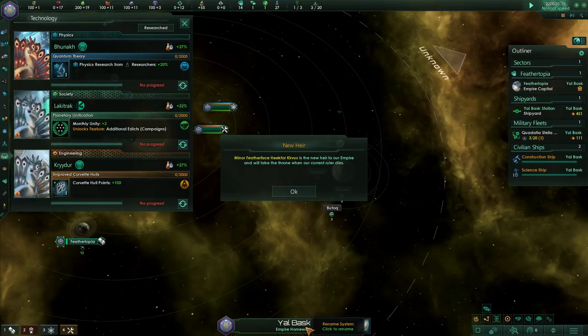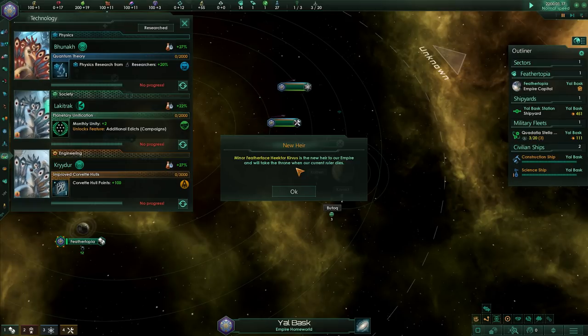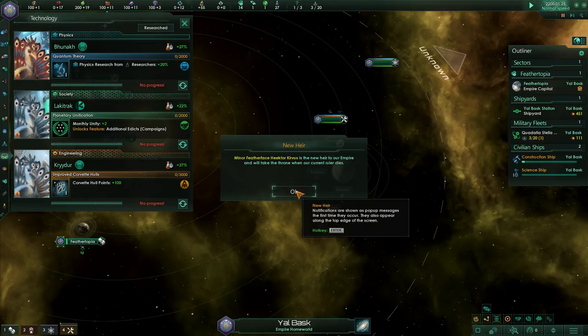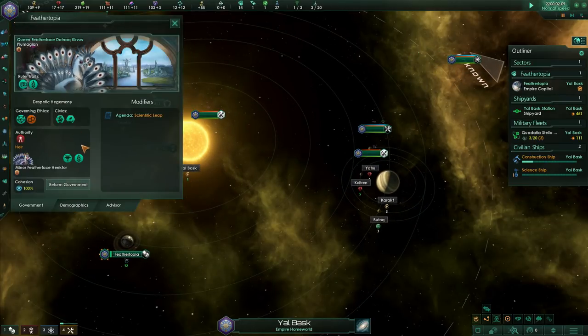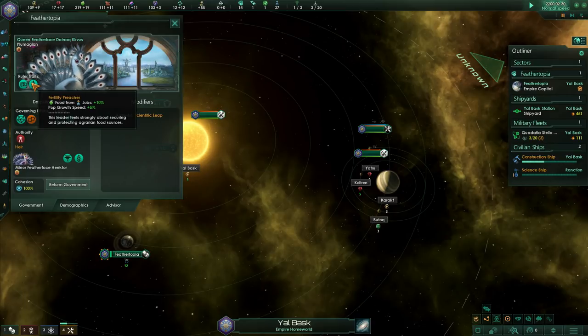Minor Featherface Heektor Krivis is the new heir to our empire and will take the throne when the current ruler dies. So there's another type of leader — the ruler. Click your emblem up in the upper left corner — that is your ruler, and down below is your heir. Queen Featherface Knock Krivis. Your ruler has a number of very important things — just like your others, they have traits, but they have two traits. These traits impact your whole empire.